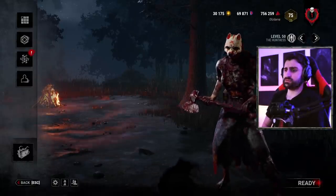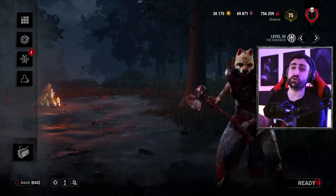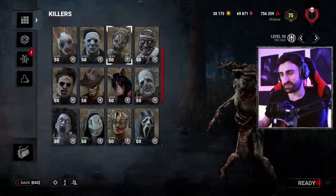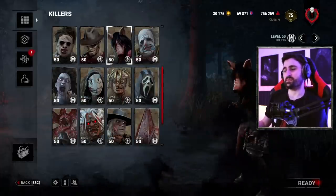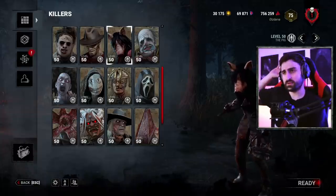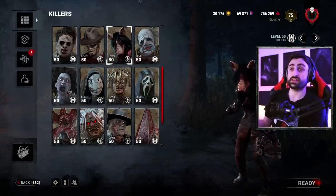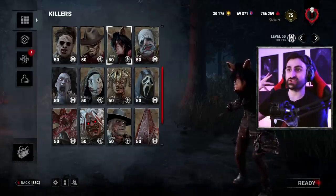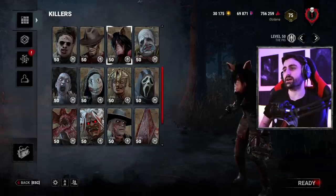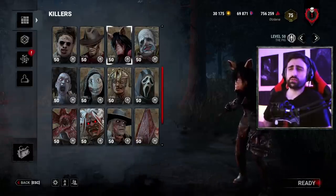Hello friends, this is Odds — according to a verified Twitter journalist. Today I'm going to be showcasing and straight-up stealing the builds from a few killer mains that are very good at what they do. We're going to have a look at Coconut RTS's Huntress build, Elix's Hag build, and Josh Scorpion's Pig build — all of which are very unique. I'll be explaining how the builds work as we head into the matches.